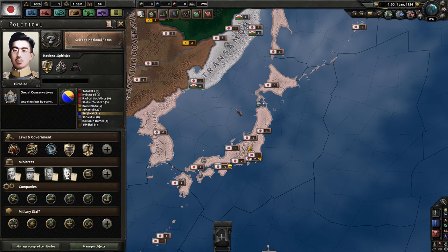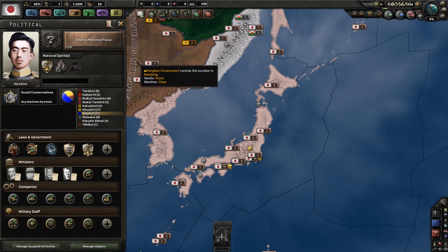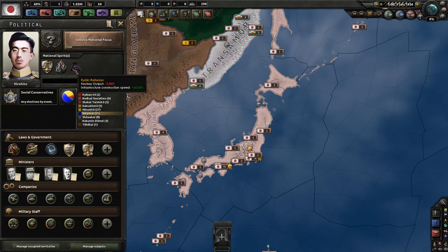The Kiyoki Railways are basically British railways, which are not ideal. They're good for some things and bad for others — in the early game when you're just building infrastructure, this could be pretty good.